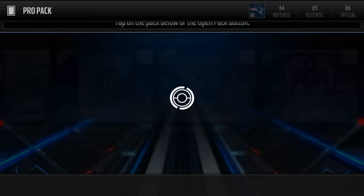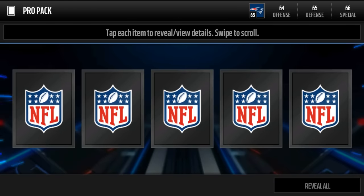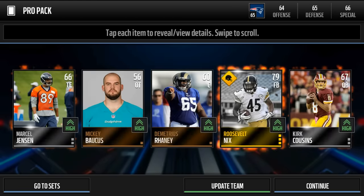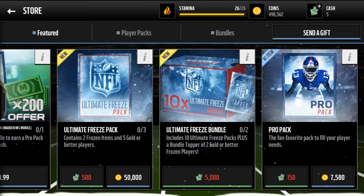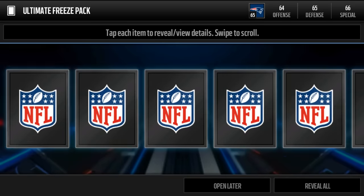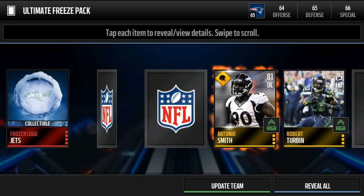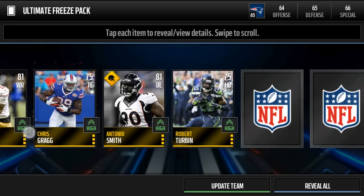I'm gonna be opening up the Ultimate Freeze packs. Hopefully I can pull a gift because those are like 70k. I always open a pro pack before I open special cheap packs just to warm it up. Here we go boys - 75 Robert Sherman and a frozen logo for the Jets. That'll sell instantly for like 12k. I like to sell everything instantly.